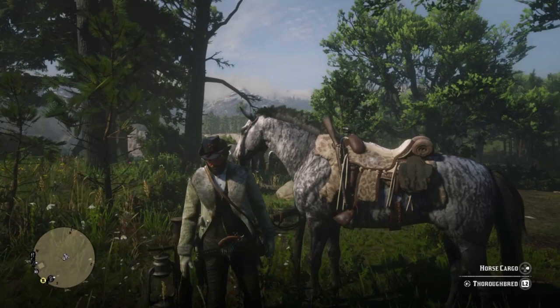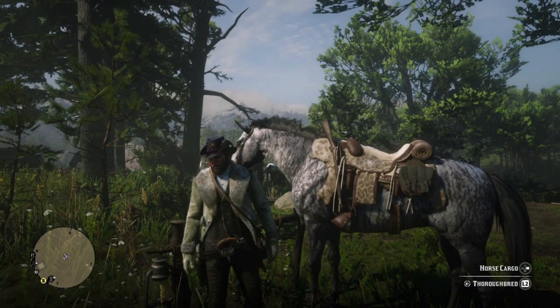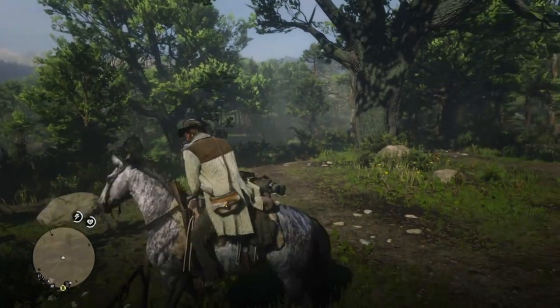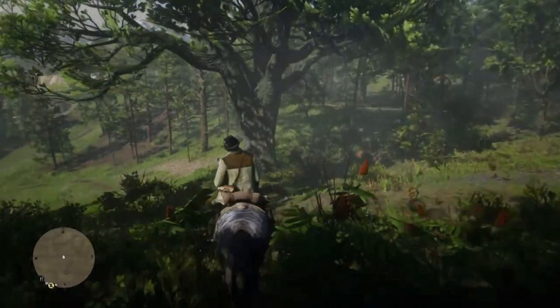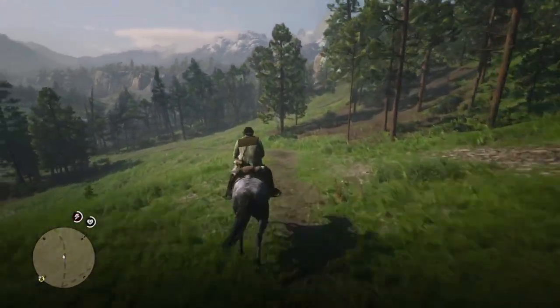The White Buffalo is a sacred symbol of hope and prosperity in Native American mythology, and we're going to go kill the only one in the game. It's $18.99 and Arthur really wants this jacket, which you can only get at the trappers along with these pristine legendary elk range gloves. So let's go get us a legendary buffalo.